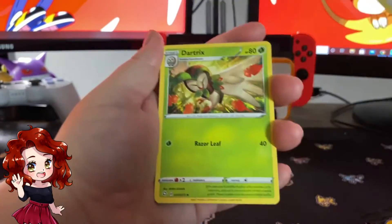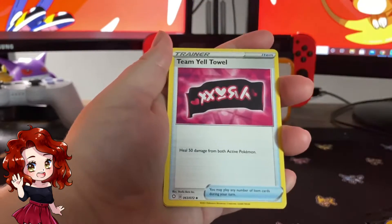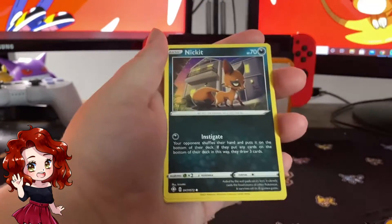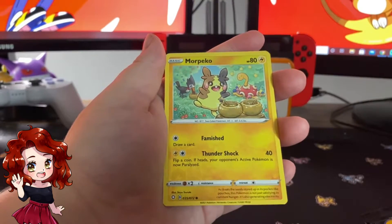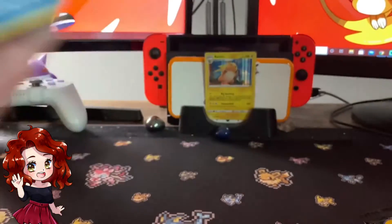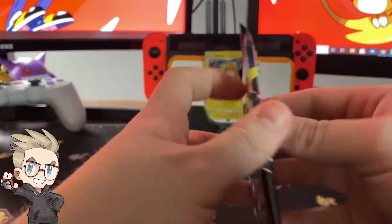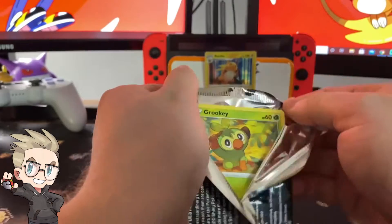Lightning energy. Dartrix, Ball Guy, Team Yell Towel, Cacnea, Chewtle, Eevee, Nickit, Ponyta, Morpeko, Frosmoth Hollow — it comes down to you, baby. I get a full art shiny out of this? It's packed very loose — I need my money back from Pokémon!